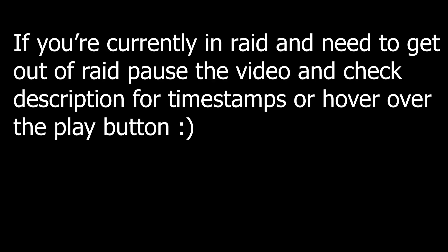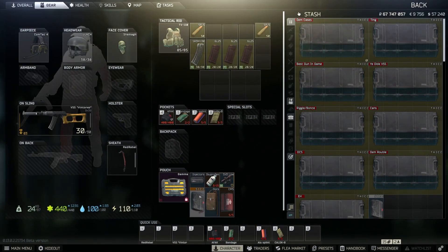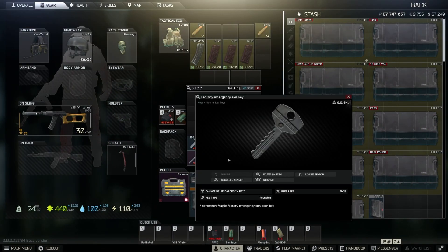Welcome back to another Escape from Tarkov video guide. This guide is going to cover all the PMC extracts on the map Factory. For 3 of these extracts you're going to require this key — the Factory Emergency Exit Key.